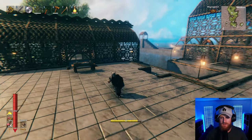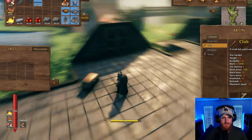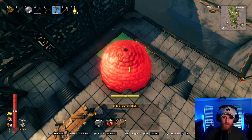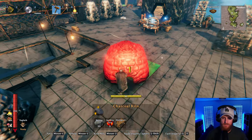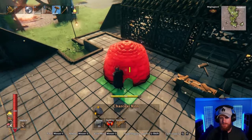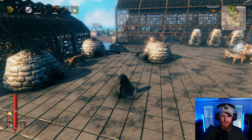Onto the kilns, which are all going to go in this corner section. I'm going to get four of them to do, just because coal is such a resource — you require coal a lot in this. Two. There we go. That'll be the coal production.